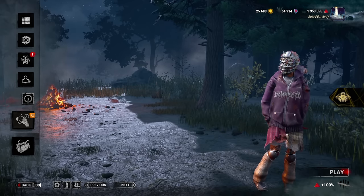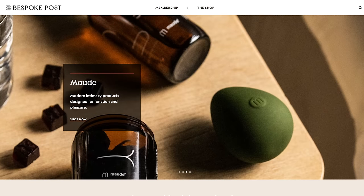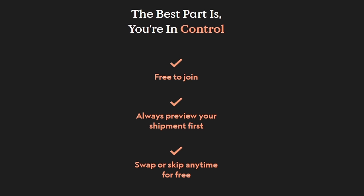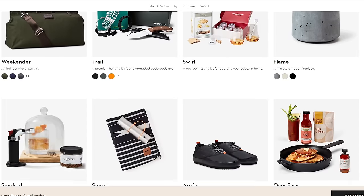Today's video is sponsored by Bespoke Post. Bespoke Post is a monthly membership club delivering a box of awesome top-shelf goods from under-the-radar brands. It's free to join, and you can skip a month or cancel at any time. Every month, they introduce their members to cool new products based on the preference quiz they fill out. They've got awesome clothes, cool things for your house, cooking and camping gear — basically just high-quality stuff in every category.